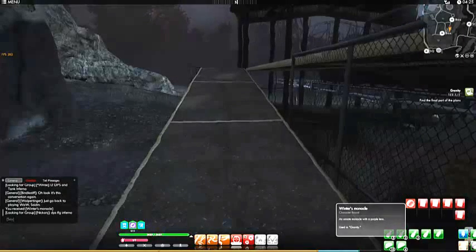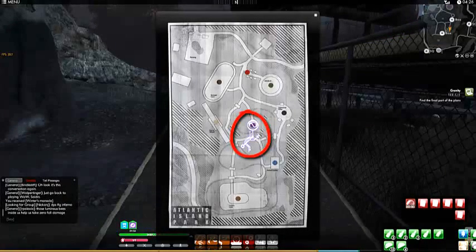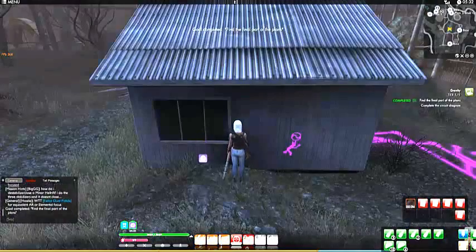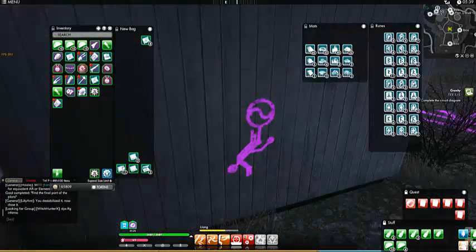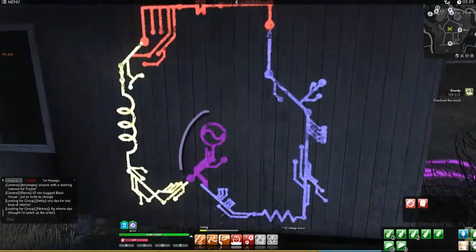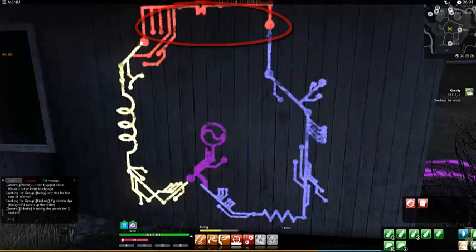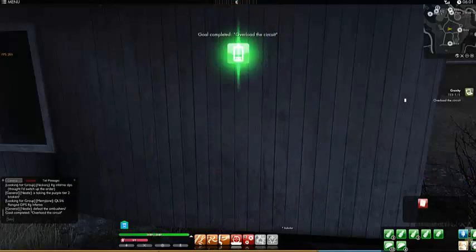Now you can see this is going to take you to the last spot. Look at that page you just picked up — it's kind of in the middle of the park, kind of in a shack right outside the fence. What you have to do is click on the bottom portion of the purple icon, make sure your monocle is on, and then do them in order: purple, blue, red, and yellow. Congratulations, you have completed Gravity!